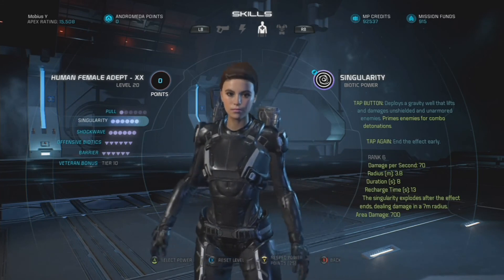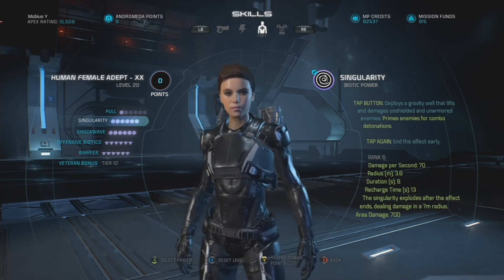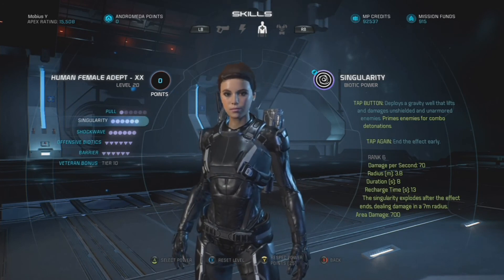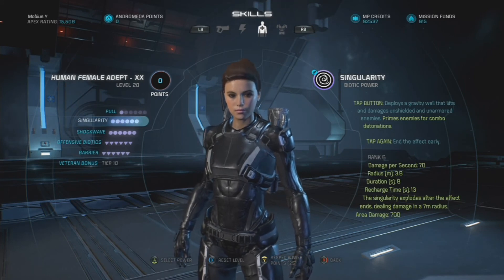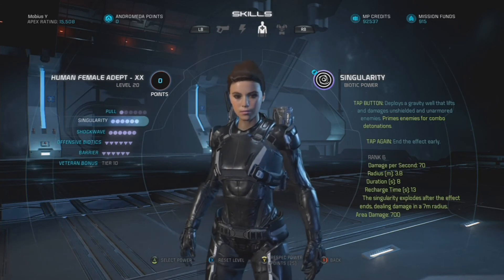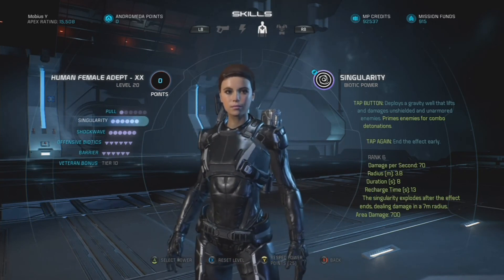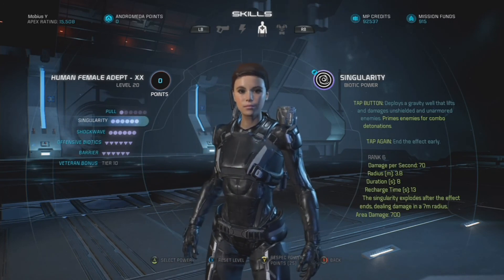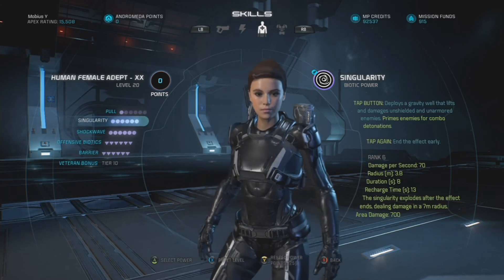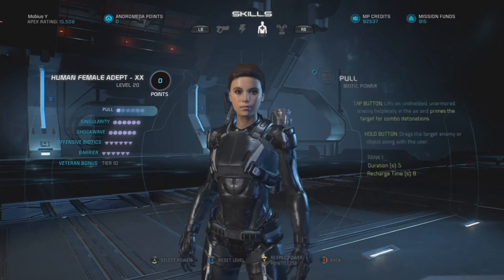Enough for you and your teammates to make use of the debuffing effect, especially on bigger sub-bosses and boss units, so that you can deal a good amount of damage while the debuff effects are applied. With this build, not so much — you throw your Singularity down and then you shoot a couple times or use a Pull on somebody else. Within a couple seconds you are casting your Shockwave to set off explosions, and then almost immediately after that you are detonating the Singularity for major area damage to multiple targets in the vicinity.